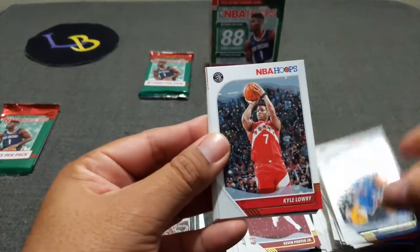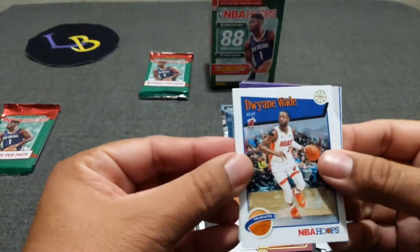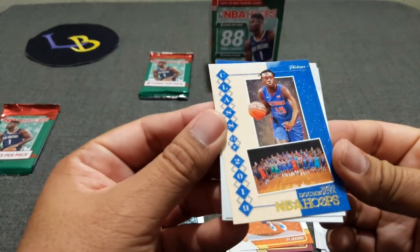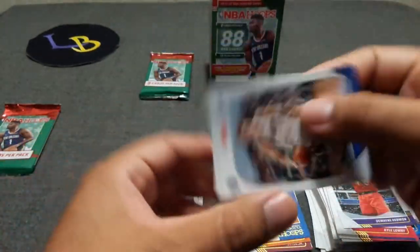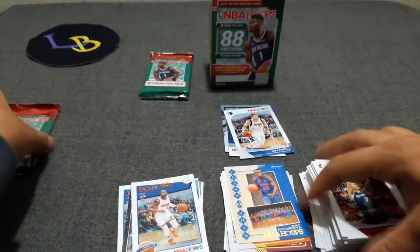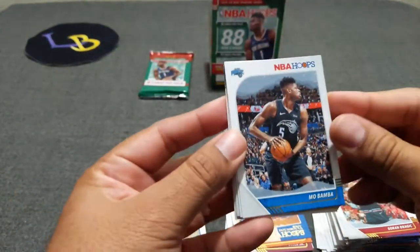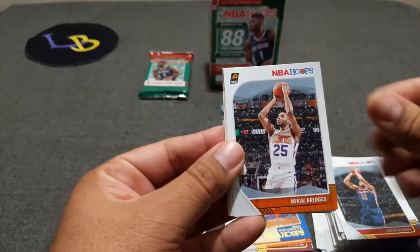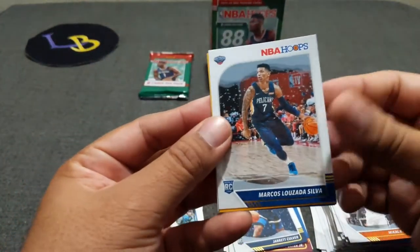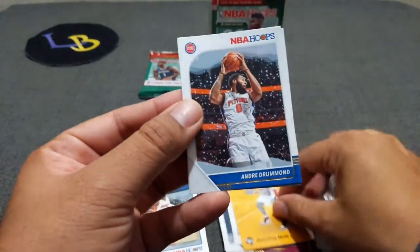Next pack. Kyle Lowry, Ty Jerome Rookie. Dwyane Wade Tribute. Dewayne Dedmon and we have our Christmassy Svi Mykhailiuk. And we have Luka as a sophomore — I like the Lukas — and Dragic. It's like last year I had a Luka snow, a couple of them. Mo Bamba, Jabari Parker, Mikal Bridges, Jarrell Culver — looks cool with the snow. Marcos Louzada Silva, Rui Hachimura arriving now — that's cool looking. And Drummond and Jarrett Allen.